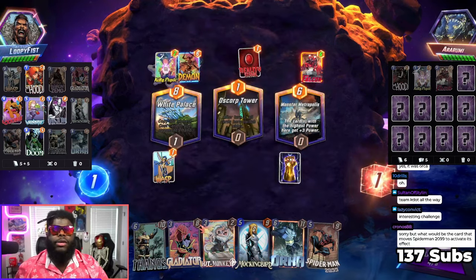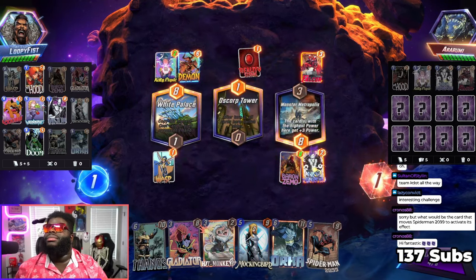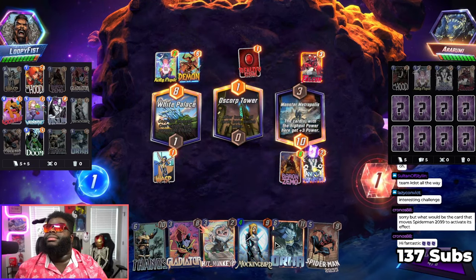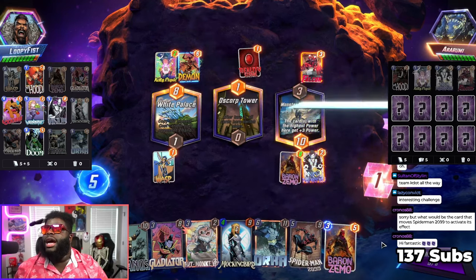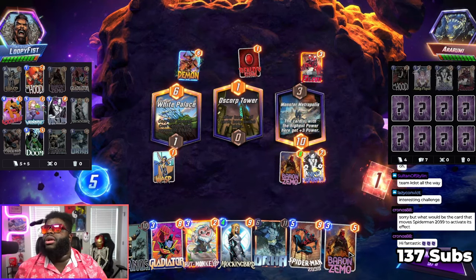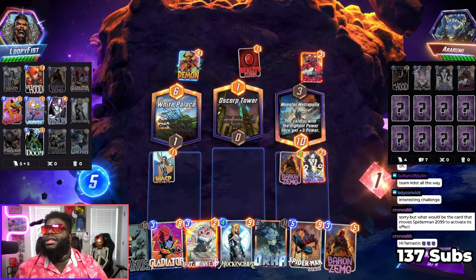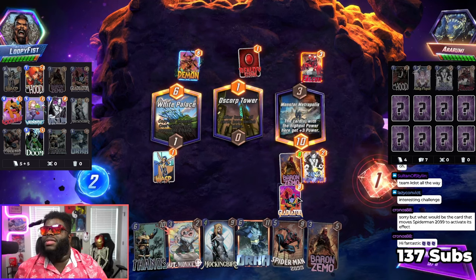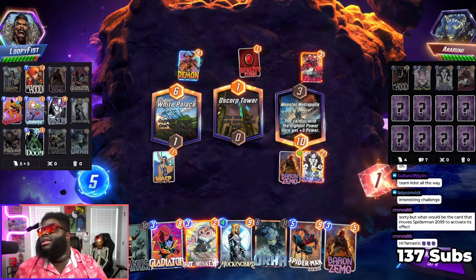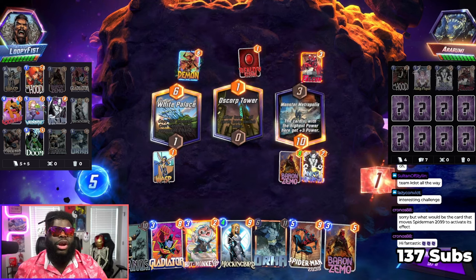What would be the card that moves Spider-Man 2099 to activate its effect? We don't have one currently. This deck was not chosen based on how things work together — it was chosen like this simply because this is all I could do. It doesn't make a whole lot of sense, but this is a drafted deck.